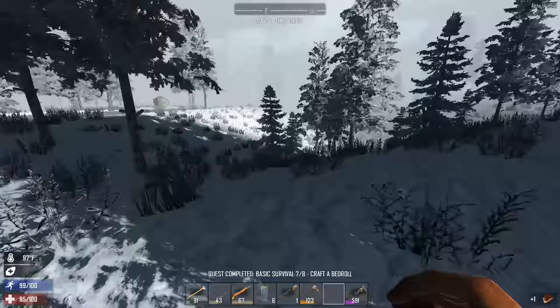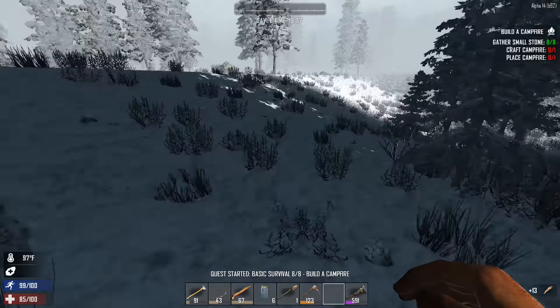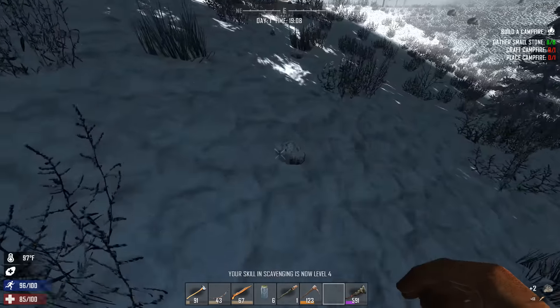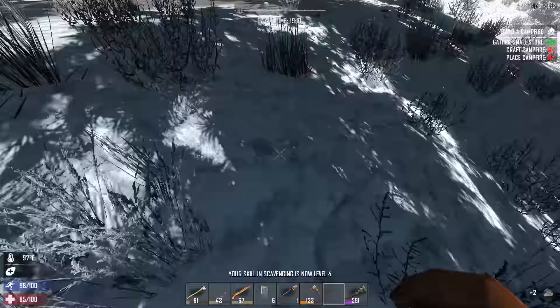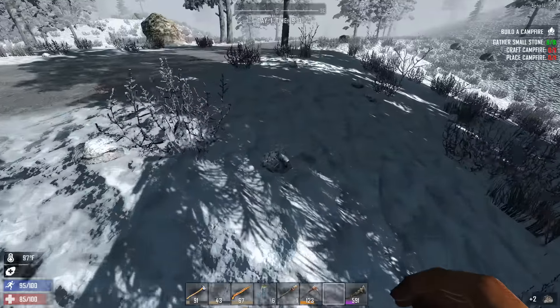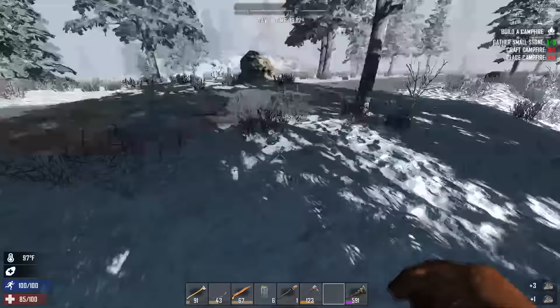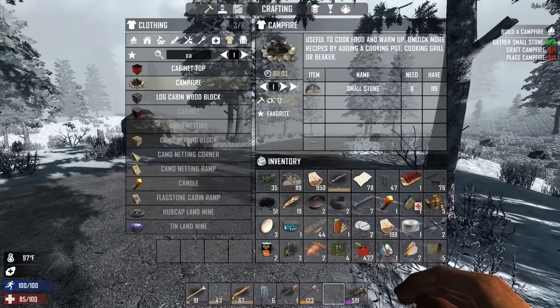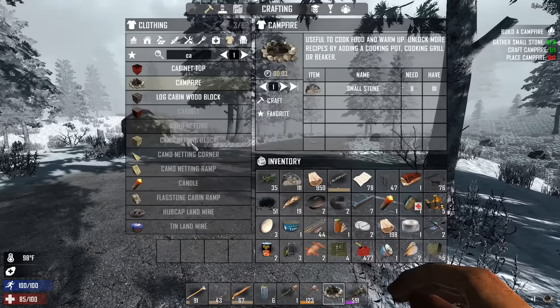We placed the bedroll — we're set. The last part of the starter quest is to make our campfire, something we've done hundreds of times. Campfire crafted. Camo netting is in the crafting menu now too, which is nice.